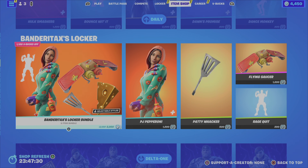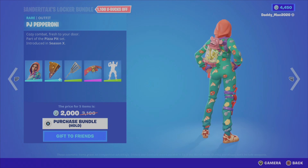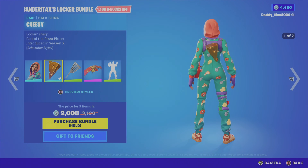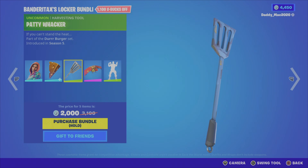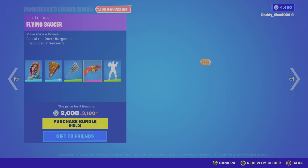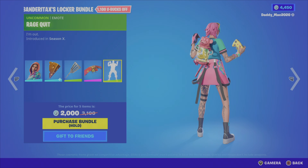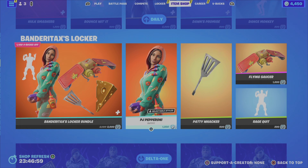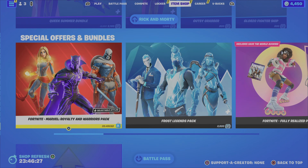We have a new locker bundle — this is Banter Retax's locker bundle. This includes the PJ Pepperoni outfit from the Pizza Pit set, the Cheesy back bling which has two styles, the Paddywhacker pickaxe from the Durr Burger set, the Flying Saucer glider also from the Durr Burger set, and lastly the Rage Quit emote from Season 10 — that's a classic. It's 2000 V-Bucks for this locker bundle, or you can pick up the outfit, the pickaxe, the emote, or the glider on their own.